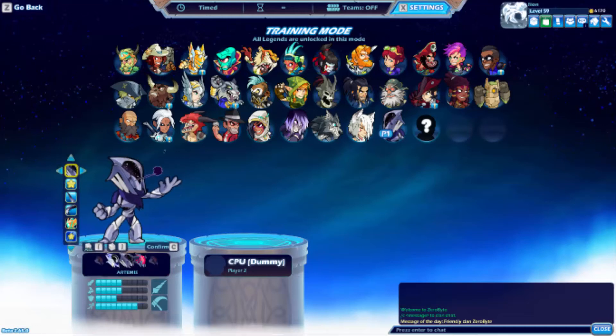Hey guys and welcome to a new Brawlhalla video. Artemis is out and as you can see, these are her skins. They look really good, definitely much better than Yumiko, and pretty much any color looks good on her, so that's always a plus.